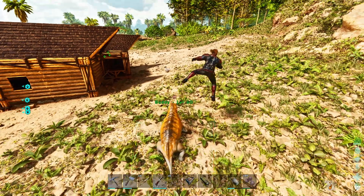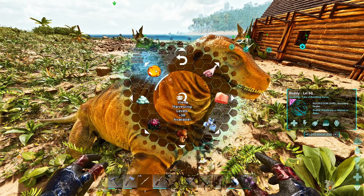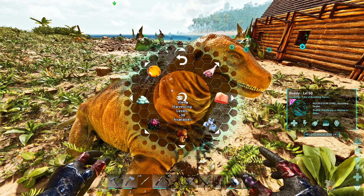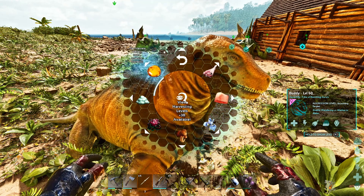They also have special harvesting skill points that you can apply in the menu — the harvesting levels — where you can get bonus harvesting items every time they harvest something that can drop one of these items. It's important that the thing you're trying to harvest can actually drop the item you're allocating points for.